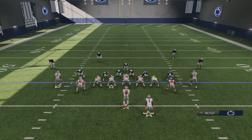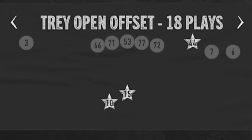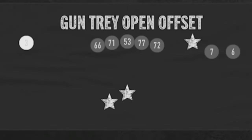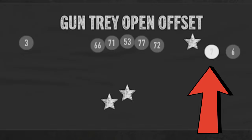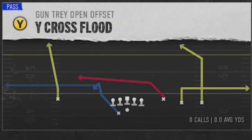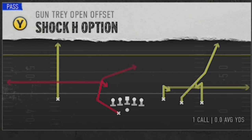So what are you going to do if you want to pass against this? The route I'm going to show you should be available in any playbook that has a tray open offset or a lot of different tray formations, because I'm really just looking for a specific slot fade route. Make sure you put your fastest receiver in the slot position. I'm looking for a slot fade that has the ability to custom stem — specifically the Shock H Option play. You should be able to find this in a lot of different playbooks. Any route that runs the slot fade that the Shock H Option has should work fine.